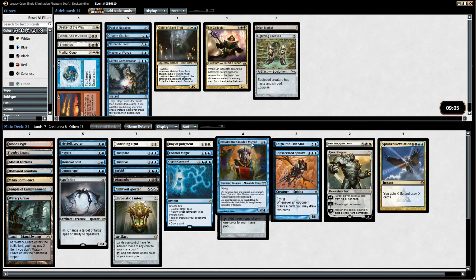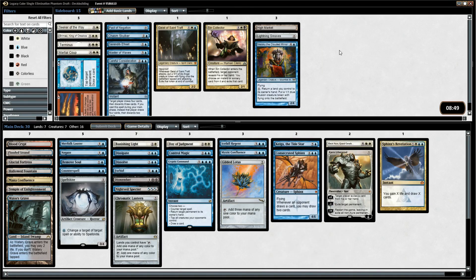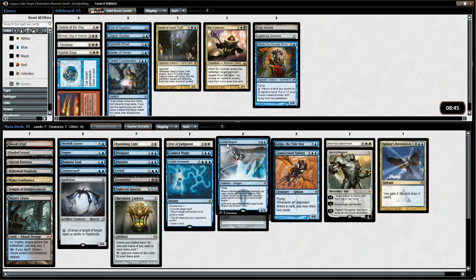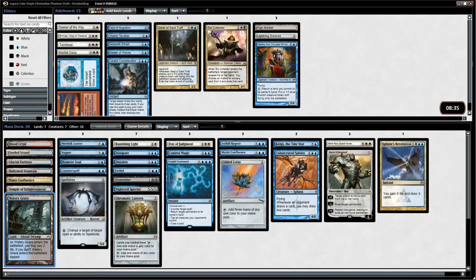I'm not sure which is better — Maloku or Icefall Regent. I think I want to cut one of them. Considering we have Banishing Light and Dismember as removal for creatures, I think I'll just get rid of Maloku. We have a lot of good finishers already. We'll keep Icefall Regent because it can remove a creature from the game essentially, just keeping it tapped down — it's decent pseudo-removal.